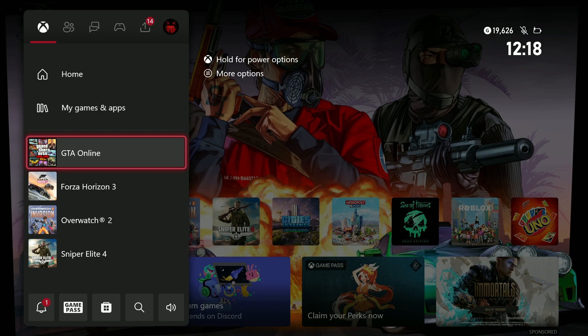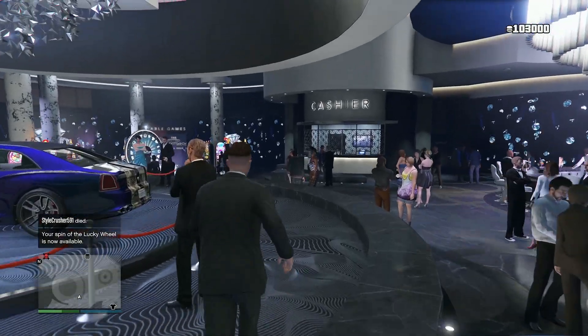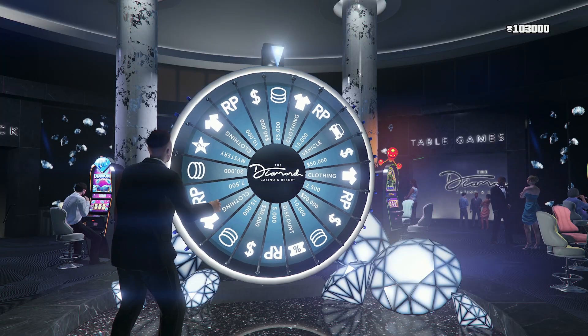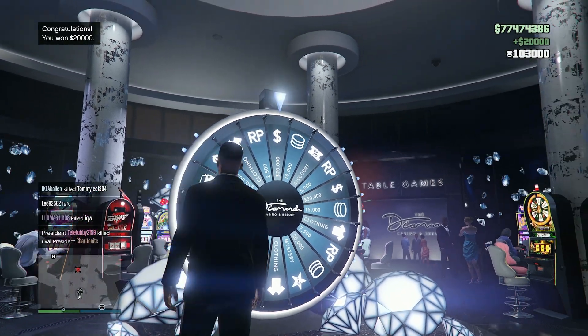If you're on PC, then all you need to do is have your task manager open and then simply end task of the game. Then simply launch the game yet again and then go back to the casino. You will then see that you still have the wheel spin. All you need to do is simply spin the wheel again until you get the car, or until you get what you would like — mystery, or if you want chips in the casino, or whatever you would like.